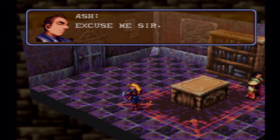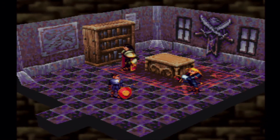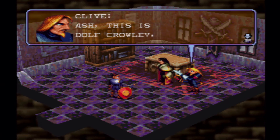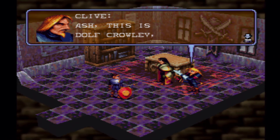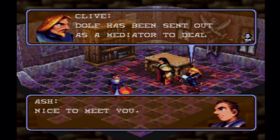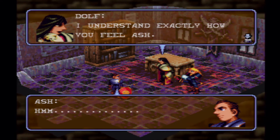Who's that person in the corner? Oh, you must be Ash. This is Dolph Crowley, a representative from the Young Revolutionary Party. Nice to meet you. Dolph has been sent out as a mediator to deal with yesterday's incident. I understand exactly how you feel, Ash — the Crimson Guard looked completely at fault in yesterday's massacre.